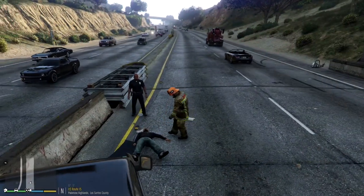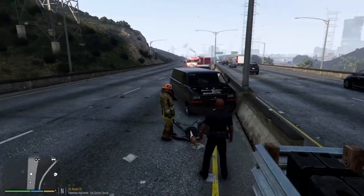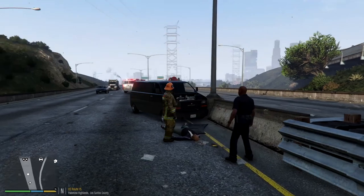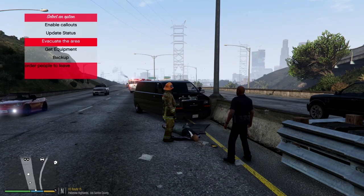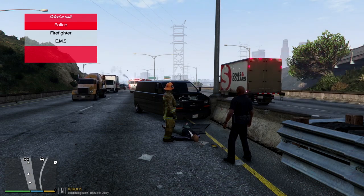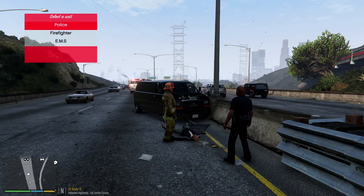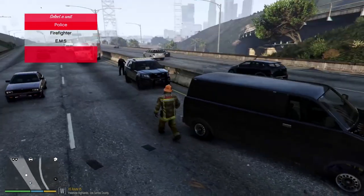Palomino Command to dispatch - EMS has pronounced the patient. Now, how do I call for a coroner? I don't know how to get out of this menu.